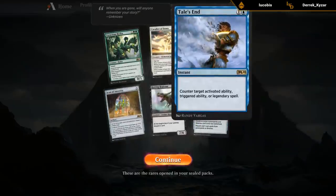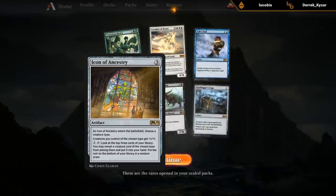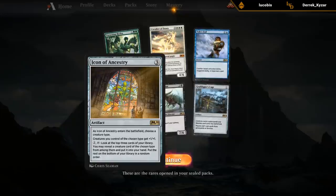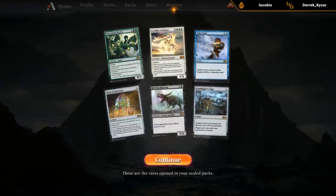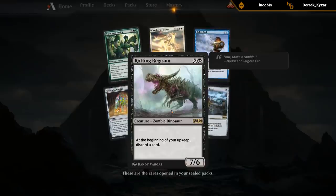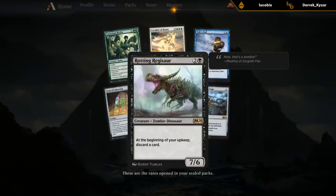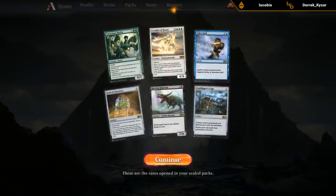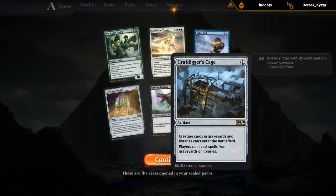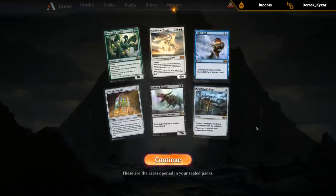Tails End is probably more of a sideboard card. Same in best-of-one — we're not going to play it. It can be okay based on how many creatures with the same type we have, but might be difficult to pull off — we'll see. Regisaur is always good. The discard is a pretty big drawback, but a 3/7 with 6 power is too good to ignore and there are a few interesting synergies with it as well. Cage is also more of a sideboard card for Constructed — not a card you're going to play in limited unless the opponent has some insane graveyard synergies.